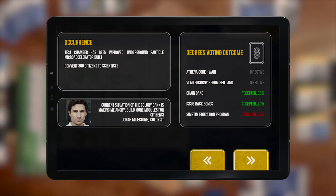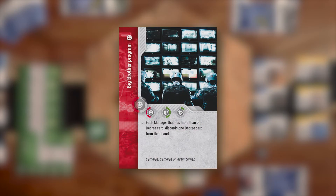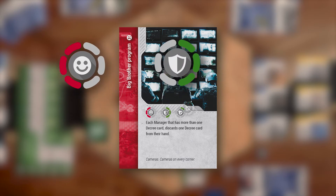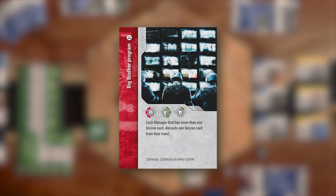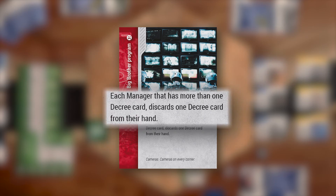Remember that proposing a decree does not automatically apply its influence. The colony citizens will vote on the decrees during the round change and the results will be shown on the first phase of the next round. Each decree card, if introduced and accepted, may affect the happiness, security, and technical state of the colony as shown by the icons on the decree. Decrees will also provide additional rules that are written on the card.